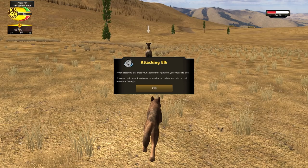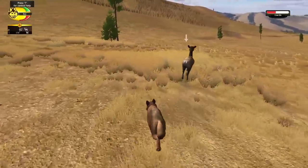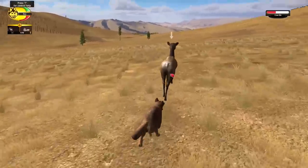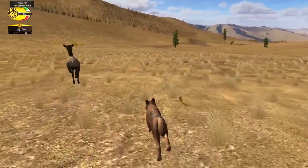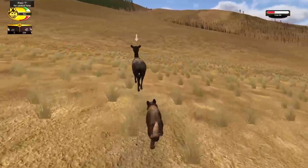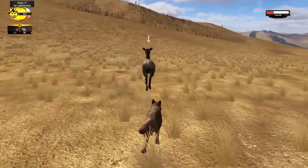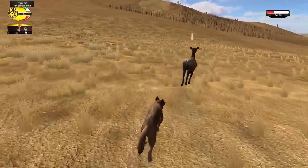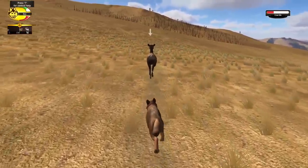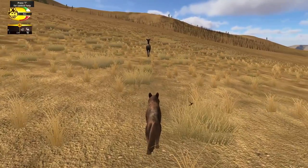Attacking the elk — press your spacebar, right-click to bite. Alright, I think we can handle that, Bumble. You're super close now, go ahead and lunge. Yes! Hopefully she's not going to use those hooves of hers, though. That would definitely hurt, taking a hoof to the face. You're doing pretty good for your first time, Bumble. Just a couple more bites, and hopefully we'll be able to slow her down. She is really, really fast. I think we might be slowing down.